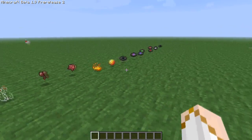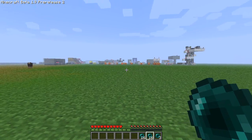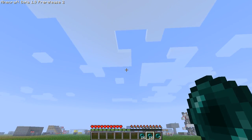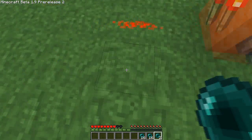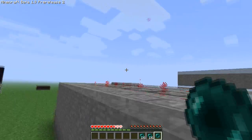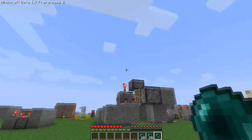Next thing I'm going to show you is the ender pearl. So now I'm going to demonstrate ender pearls. They now shoot as far as arrows, I'm pretty sure. And they do deal damage when you teleport — so if I right-click my ender pearl I go straight there. As you can see it deals two and a half hearts of damage, but it does teleport you and it is absolutely amazing. I think it's really useful.